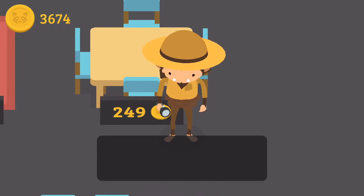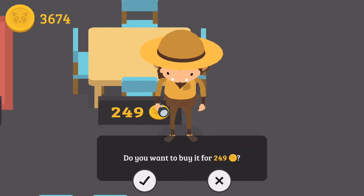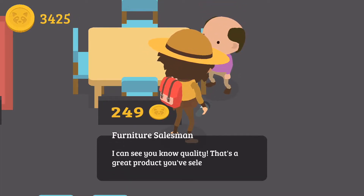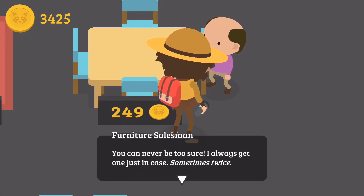Basically we're going to get this right here. You can eat inside your house on this table. Looks like it's made out of teak. Made out of teak. Okay, whatever. I can see quality. That's a great product you've selected there. We offer an extended warranty for an additional... No. You can never be too sure. Always get one just in case, sometimes twice.